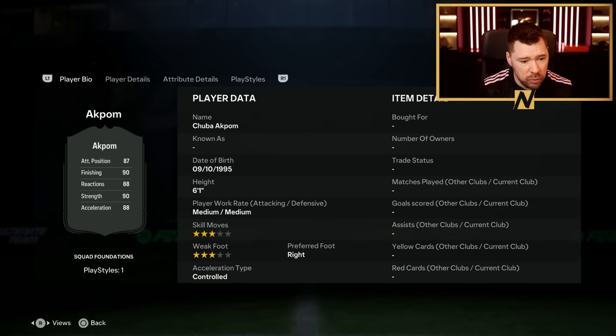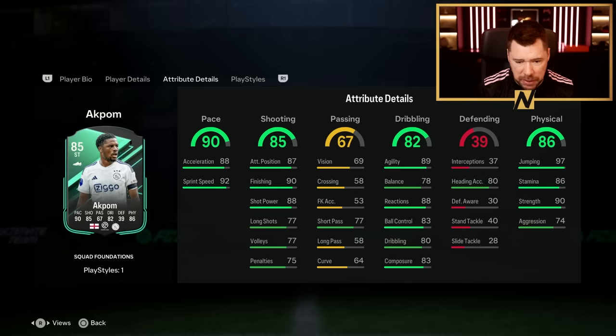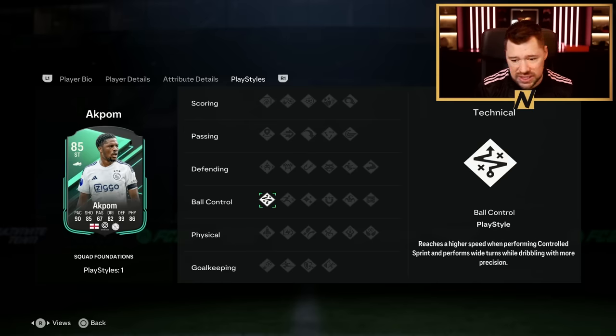He can play striker, CAM and centre forward. Has got the technical play style, so not the best. 3-star, 3-star, 6-foot-1. His pace is wild, his dribbling is very good, his physical is very good. Positioning, finishing, shot power is very good. And he's got the technical play style - reaches a higher speed when performing controlled sprint and performs wide turns whilst dribbling with more precision.